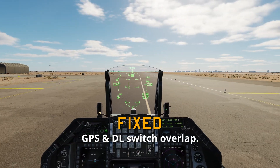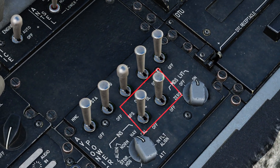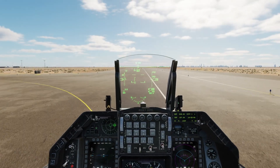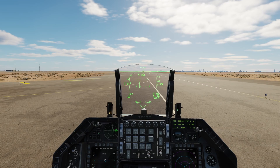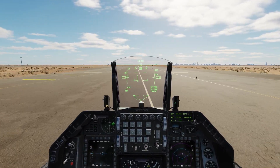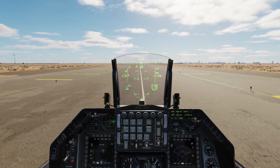GPS and DL switch overlap was fixed. I'm not sure what they mean exactly — the data link switch and the GPS switch are right here and they don't really overlap visually — so I'm assuming that means overlap in logic. Maybe one was turning on the other. I'm not sure what they mean by overlap.